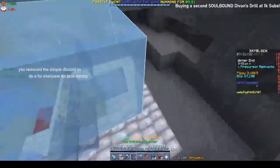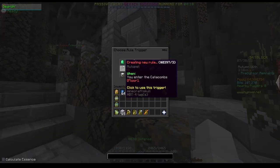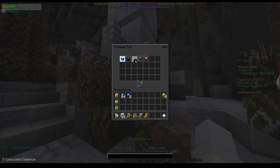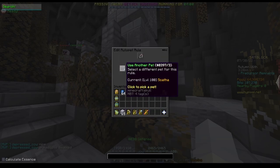To summon the armadillo to you, as you see on screen, you'll need auto-pet rules. To get the auto-pet rules to summon the armadillo to you: first, you have to create a rule that when you throw a fishing hook, it equips any pet, except if you're not in the Crystal Hollows. Then, you create a rule that when you throw a fishing hook, it equips the armadillo, with no rule exception.